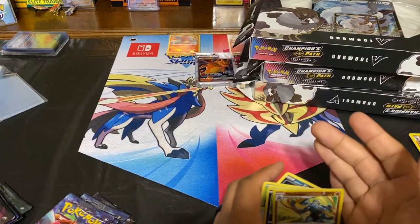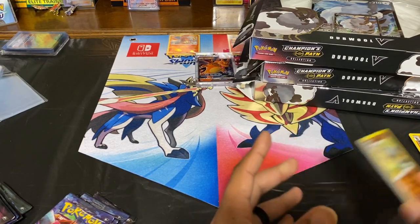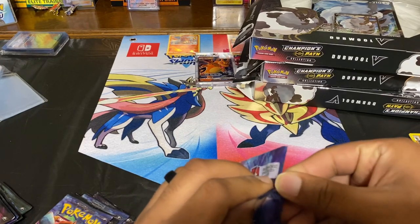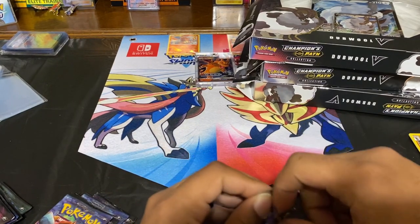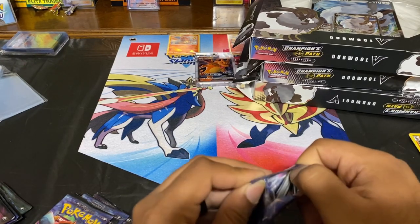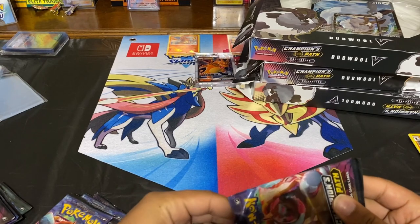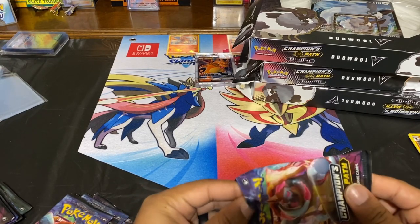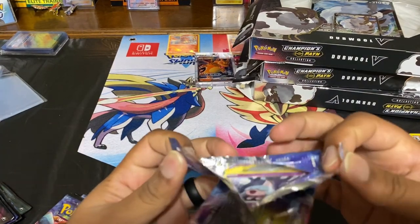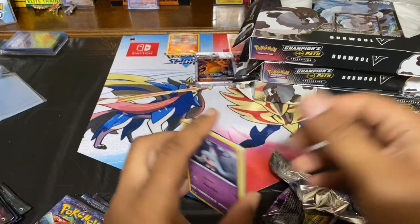By the time I get done opening all these packs I'll probably have all the cards except for the Charizards. Also, this is my last time opening Champions Path until Vivid Voltage comes out — I probably won't buy Champions Path anymore since there's only two chase cards and it's hard to pull either one. I pulled one already, but the black shiny Charizard is the hardest. I'll be putting my main focus into Vivid Voltage and Hidden Fates as those reprints continue to roll out.